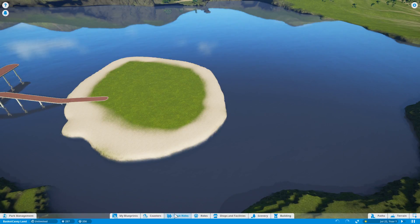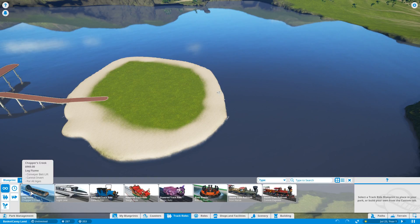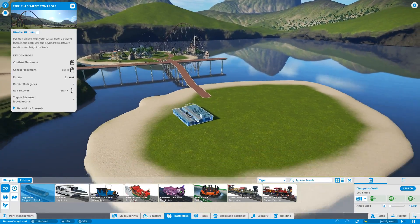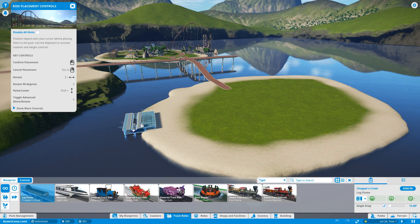Let's go to track rides — log flume. Now where are we going to put this? I think something like this, so it's off to the side a little bit and immediately kind of goes into the water. I can't lower any more than that, but I suppose that'll work — something like that.